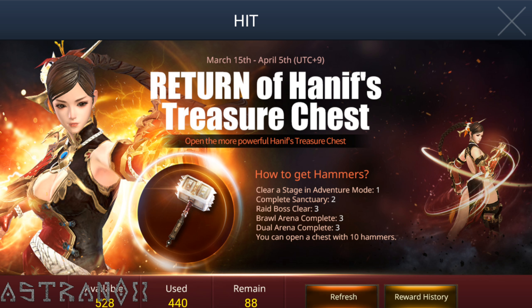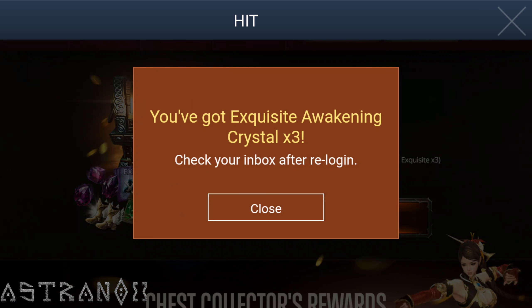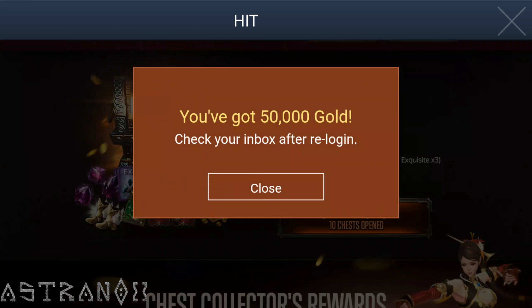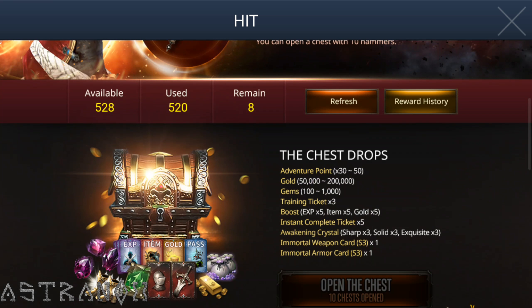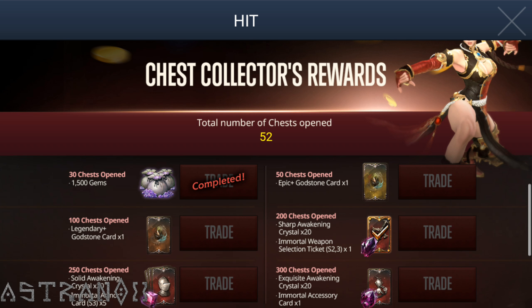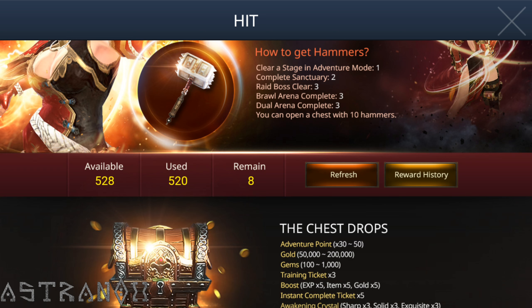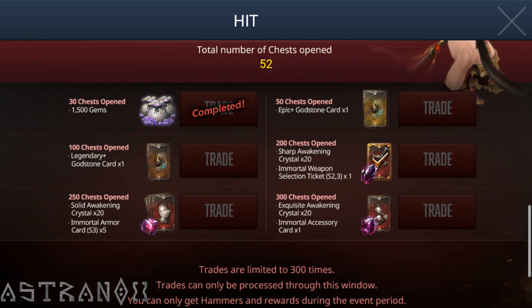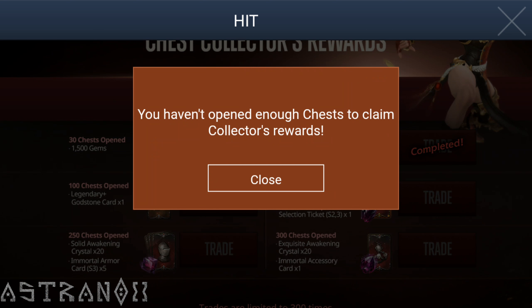Let's see how many chests I can open — a couple. Eight — nice. Not good, that's not good. That's unfortunate, but I got a couple awakening crystals so I can't complain. Number of chests opened — I should be able to grab the epic godstone card here. I just need to refresh. I'm able to do it but this isn't going to work because I'm at 100.